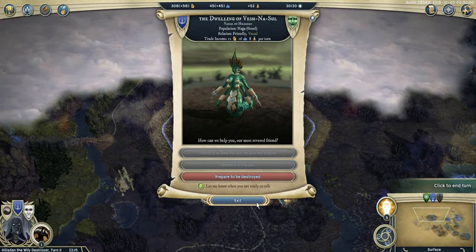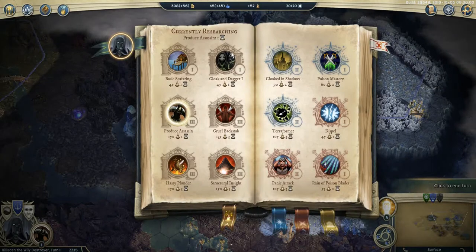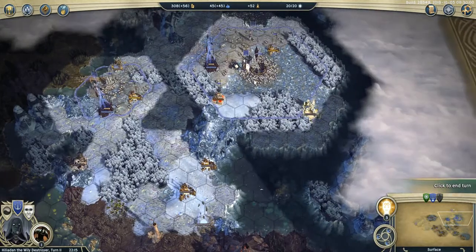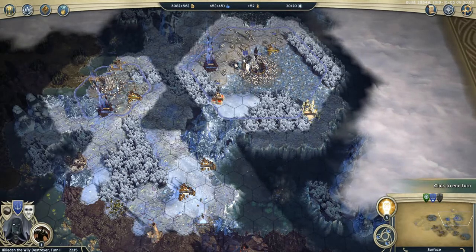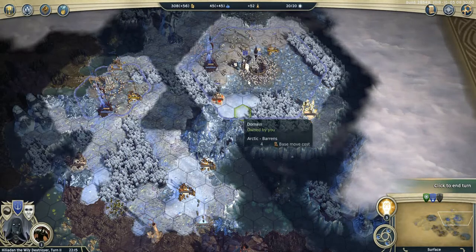Now I'm at 52 research points, so I can finally research Cloak and Dagger in basic sphereing in one turn. I will be able to research Guerrilla Tactics in three turns. I'm doing this now and then next turn I can start doing Assassins, as I was planning. Yeah, that should also work.